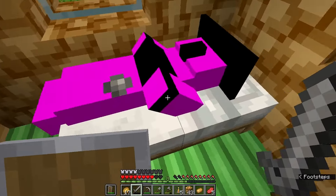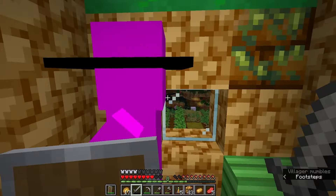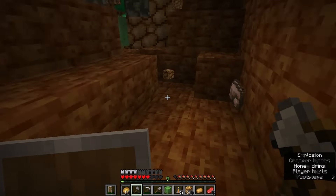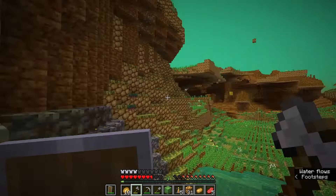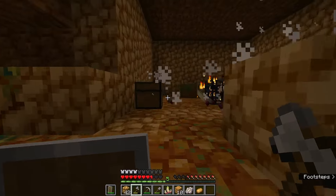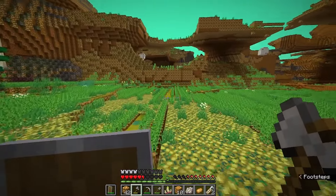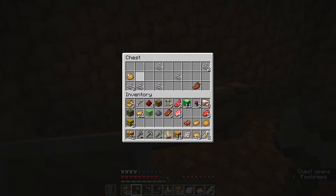We got one phantom membrane! The drop rate seems very low. We got some more iron from that creeper — I think three pieces. I spent all night searching for creepers to help with that. We found a dungeon — it's got spiders and name tags. Run away! We didn't find anything else cool in there, but we did get a saddle for our horse.